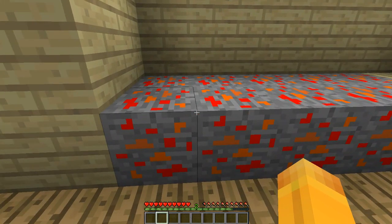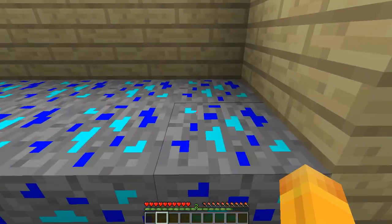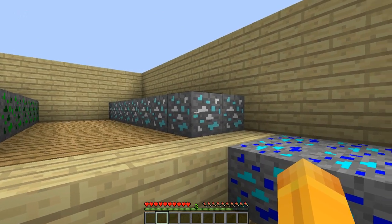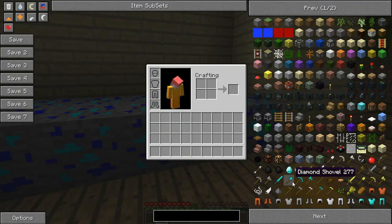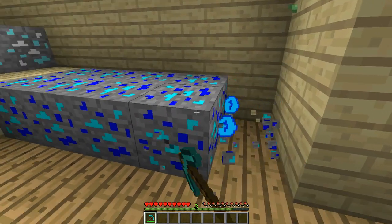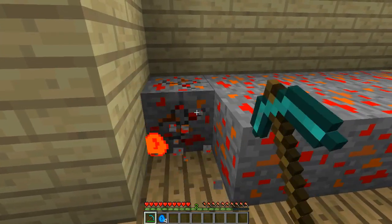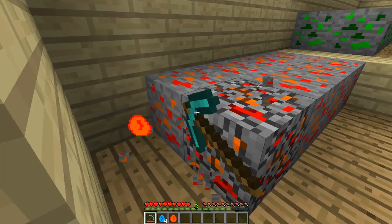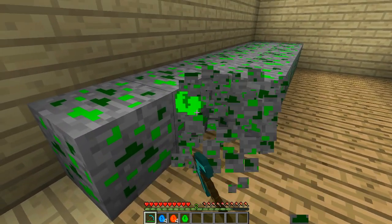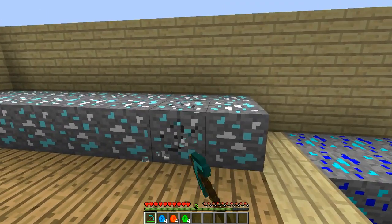To start with, you've got the fire elemental gem which comes out of the fire elemental ore, then you've got the water elemental ore, you've got the earth elemental ore and the ice elemental ore. When you mine these you get elemental gems. So this is the water elemental gem, fire elemental gem, then the green one is the earth elemental gem, and then lastly is the ice elemental gem.